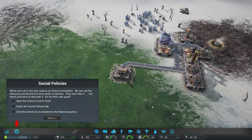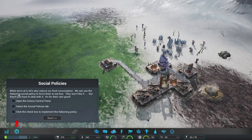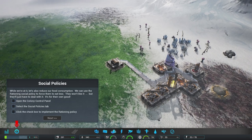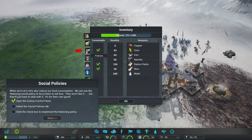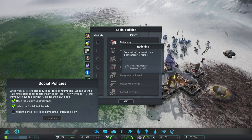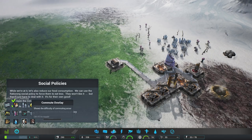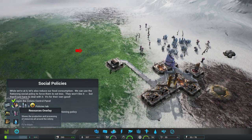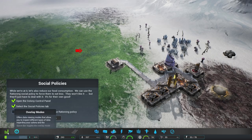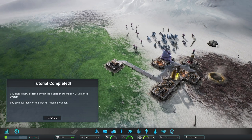Social policies — what's this, Civ 5? We can use the rationing social policy to force colonists to eat less. They won't like it, but they'll just have to deal with it. Reduces food consumption at a significant cost to morale. Colony control panel, then policies — right here. We've got the rationing policy now. Tutorial completed — that was quick.